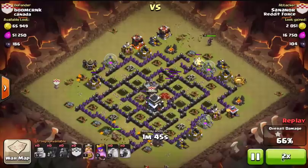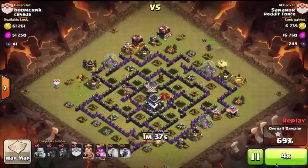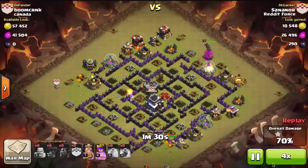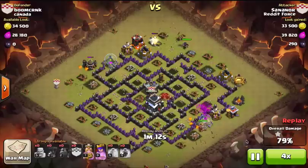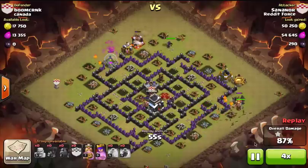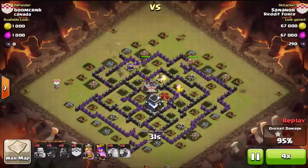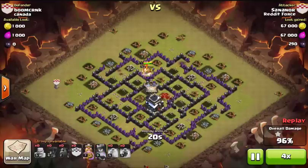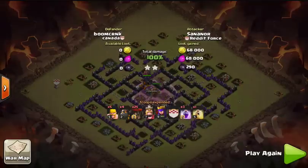Once that last balloon goes down, the heroes go into action along with the pups. This was a nail-biter — it came down to the last second of this raid, and the archer queen was finally able to get in there to snipe the town hall for the three. The pups take out that air defense, and once the barbarian king goes down, the archer queen gets in there. Three stars — good stuff.